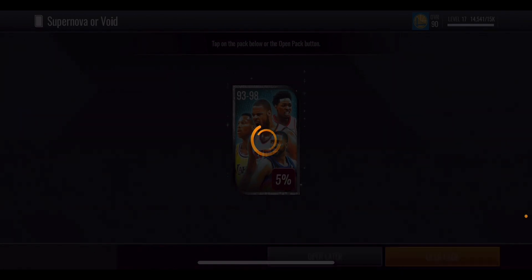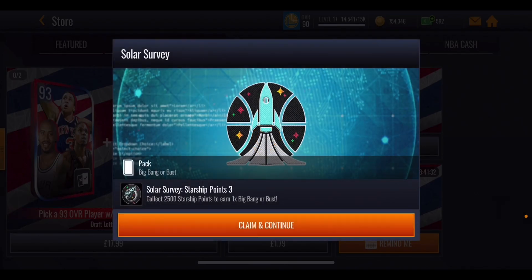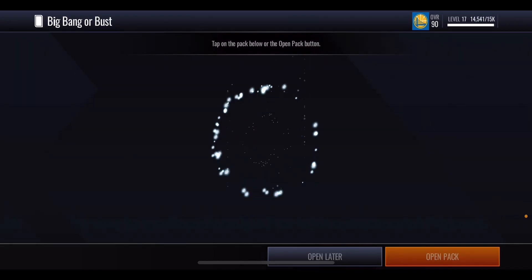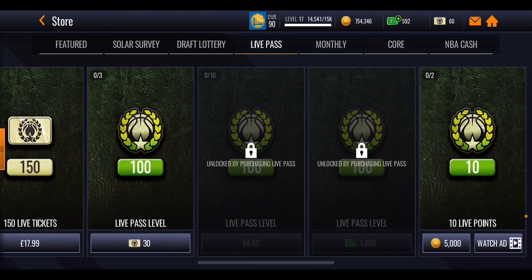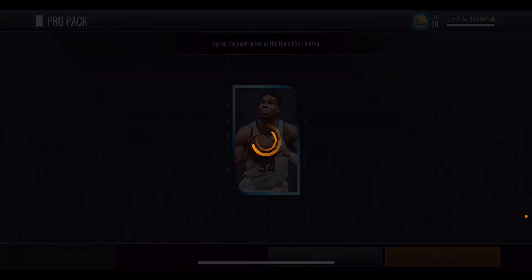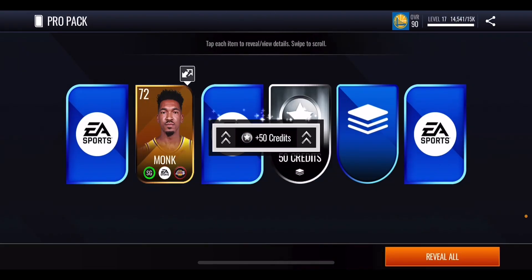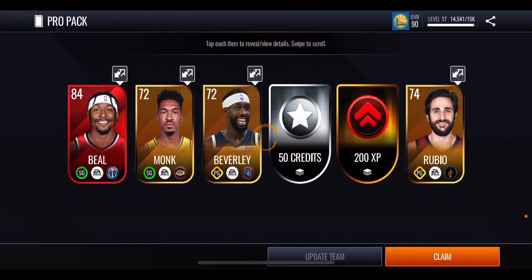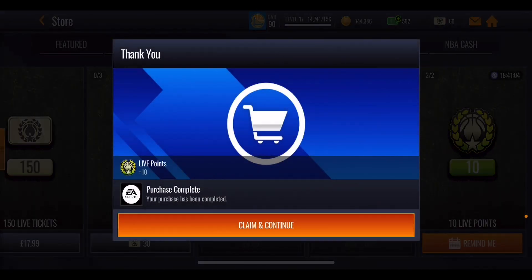We get 500 points from the first pack. Can we get something better out of the next one? More starship points. We get another big boomer bus pack — can we get lucky and get the 100 overall John Wall? No, we get 1,000 starship points again. We purchase some live points packs and get a pro pack. Out of that pro pack we get a 72 overall, a 72, and an 84 overall Bradley Beal — pretty good out of a pro pack, even if it's not an elite pull.